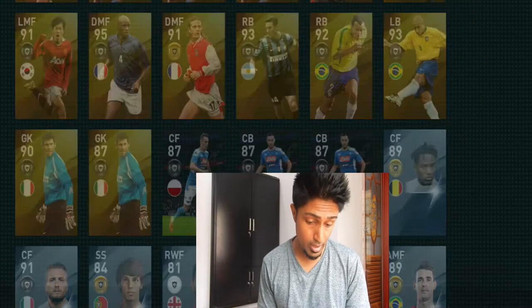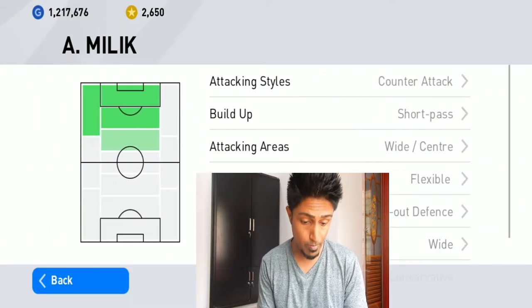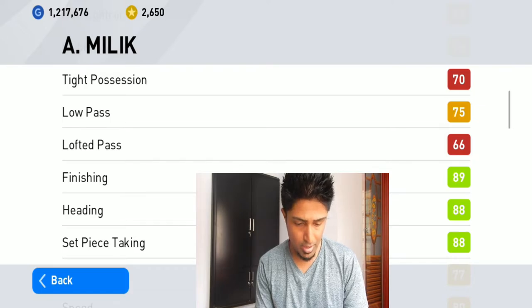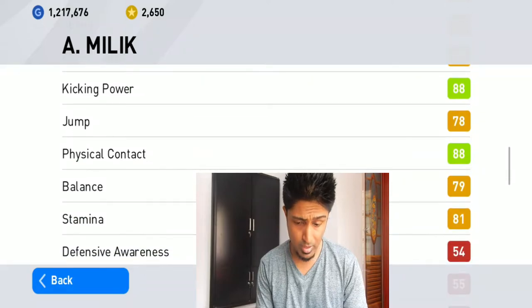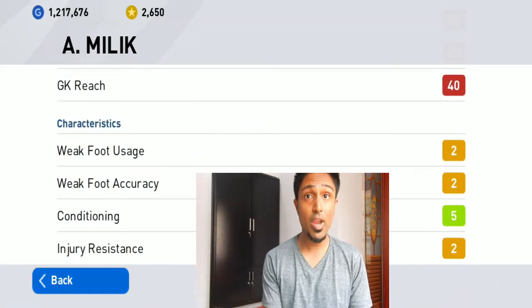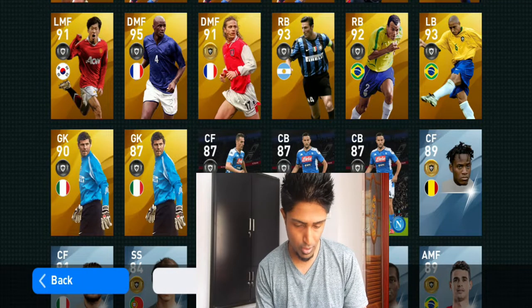Of course Milik is a CF. His finishing is awesome, hitting is awesome, dribbling is awesome, power is good, physical condition is also good. So he's really good.